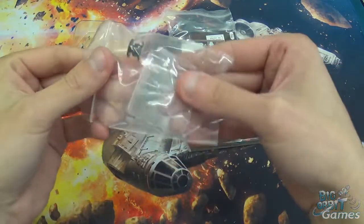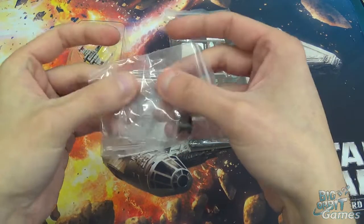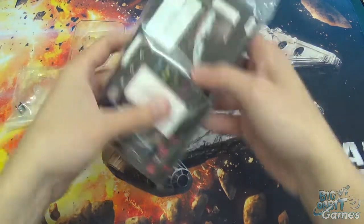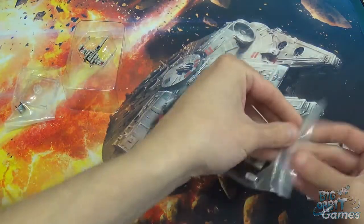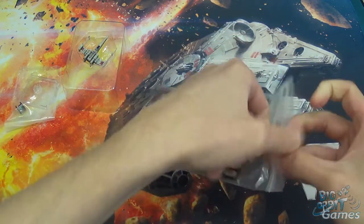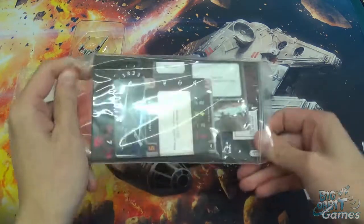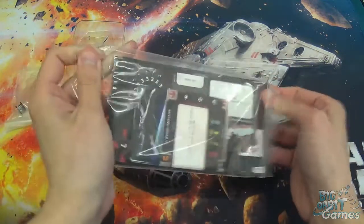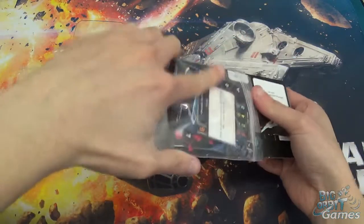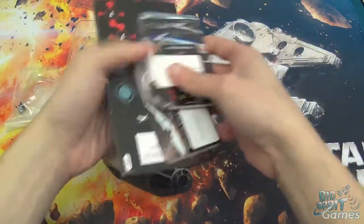We've also got the flight stand, still on a small base — they haven't bumped those up to medium. And then we've got the stuff that lets you play the game, all the tokens and cards. Let's have a look at what we've got.